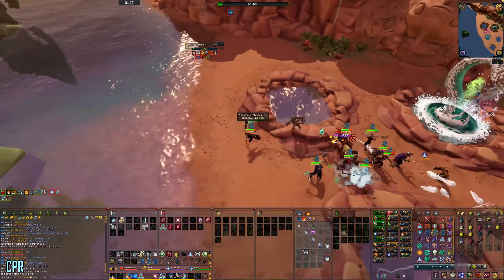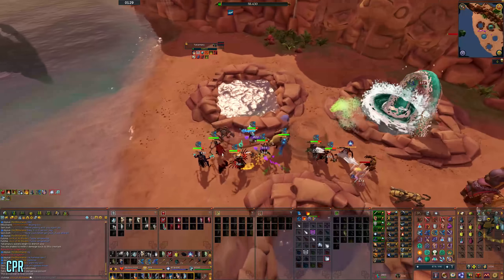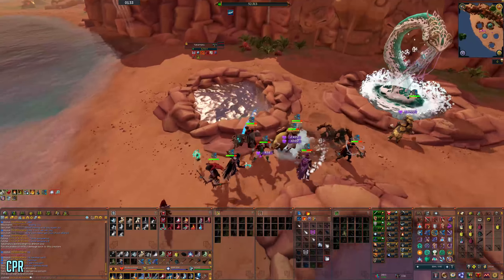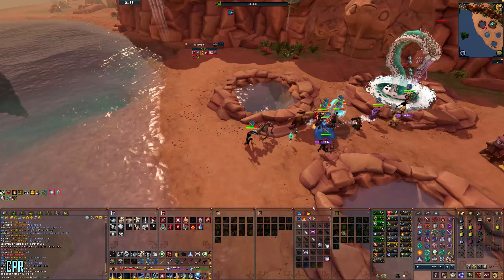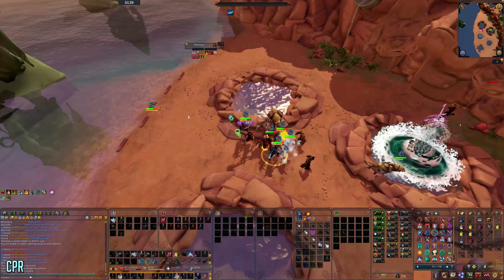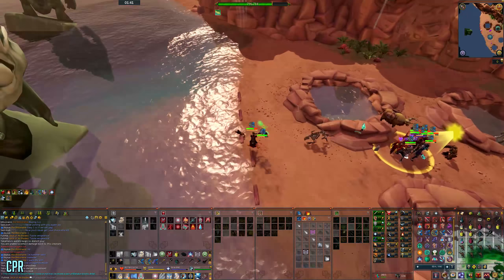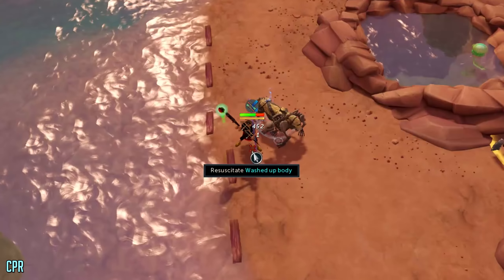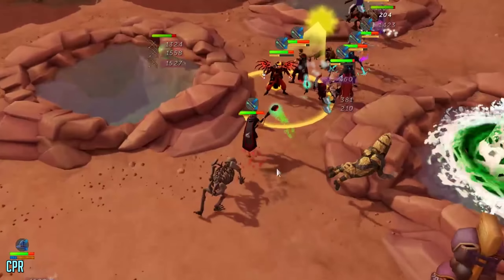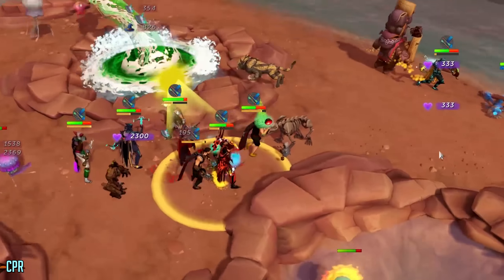For CPR, click on the player that has just been eaten by Yakimaru — the poison tank — to revive them. When you see the poison tank getting into position, run towards the beach, especially if you're on a pool that's far away. Make sure the entire bar is blue before you leave, otherwise they will end up dying.